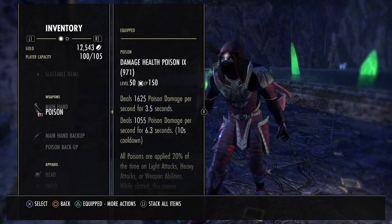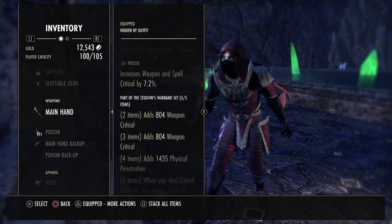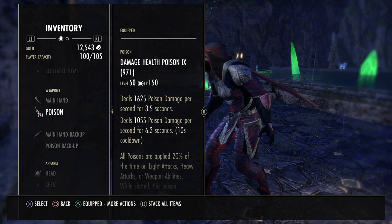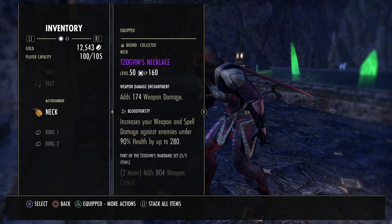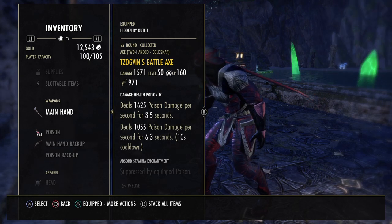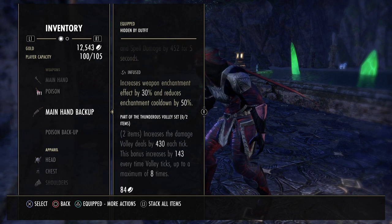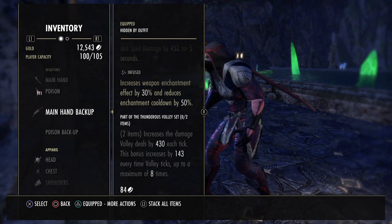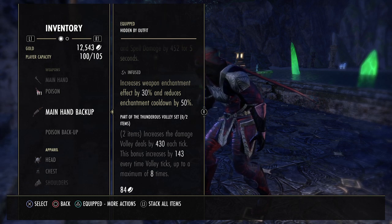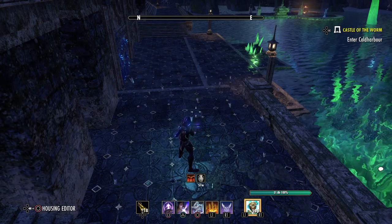We're running the Battle Axe on the front bar with Double Dot Poisons — Damage Health Poisons 9 — in Precise to increase the Weapon Crit even more. The Rings will be Bloodthirsty with Weapon Damage Enchants. That's how you get your 5-piece on the front bar — 3 Rings plus the 2-Hander which counts for 2 pieces. On the back bar, we're running the Maelstrom's Bow with a Weapon and Spell Damage Enchant in Infused. This increases the damage our Volley deals by 430 for each tick, with the bonus increasing by 143 every time Volley ticks, up to a maximum of 8 times. So on the back bar each tick grows stronger and stronger because we are using the Maelstrom's Bow.